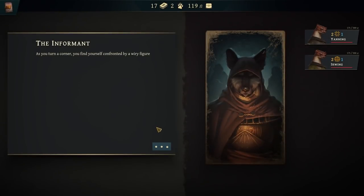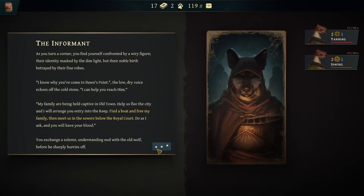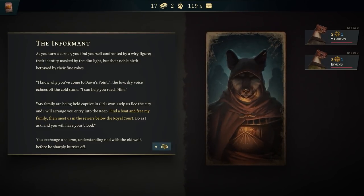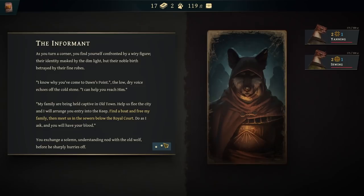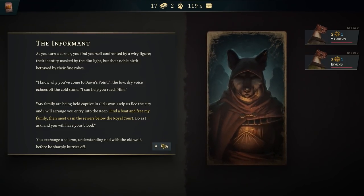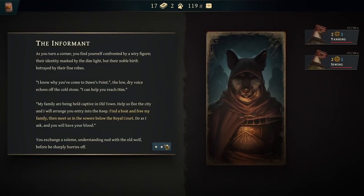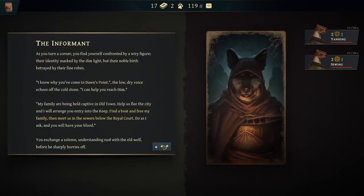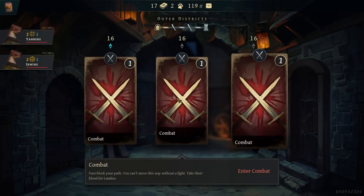The Informant. As you turn a corner, you find yourself confronted by a wiry figure, their identity masked by the dim light, but their noble birth betrayed by their fine robes. 'I know why you've come to Don's Point,' the low, dry voice echoes off the cold stone. 'I can help you reach him. My family are being held captive in Old Town. Help us flee the city and I will arrange you entry into the keep. Find a boat and free my family, then meet us in the sewers below the royal court. Do as I ask and you will have your blood.' You exchange a solemn nod with the old wolf before he hurries off.